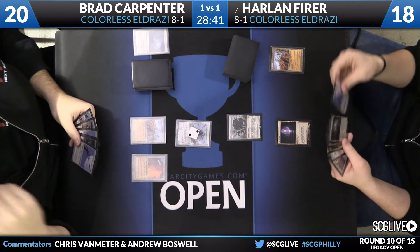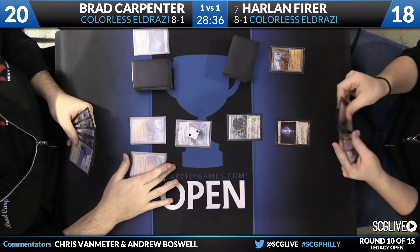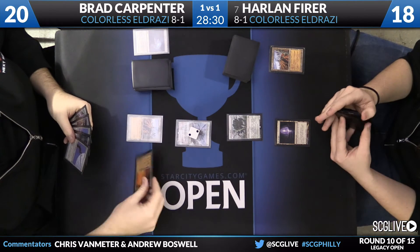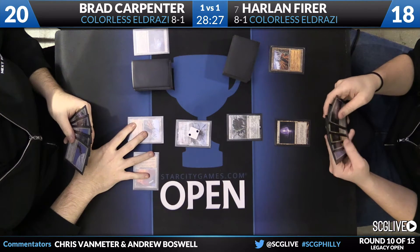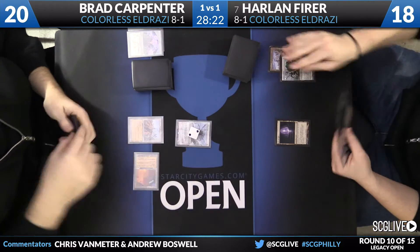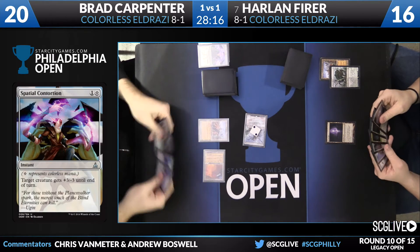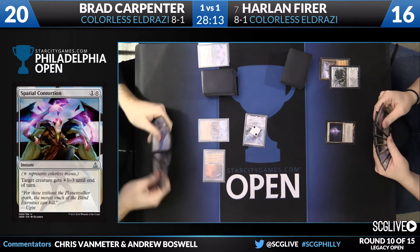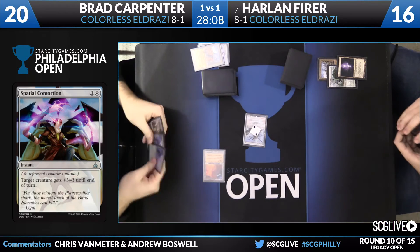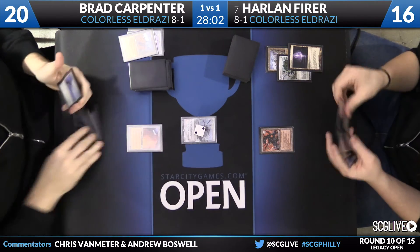We can see Bradley in an awkward spot having to play City of Traitors so early. Harlan's Cavern of Souls is probably the best land for him — it makes two mana, it's not a City of Traitors he'd have to sacrifice, not an Ancient Tomb doing damage, and if Bradley wants to Wasteland it, it's a Legendary Land so it might not even hurt Harlan much if he has another in reserve. Brad uses Spatial Contortion on Harlan's Eldrazi Mimic, crashes in for two with his Endless One knocking Harlan to 16, then Wastelands the Eye of Ugin and passes back.